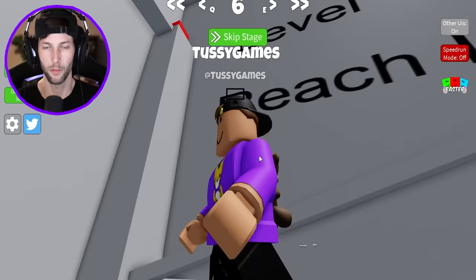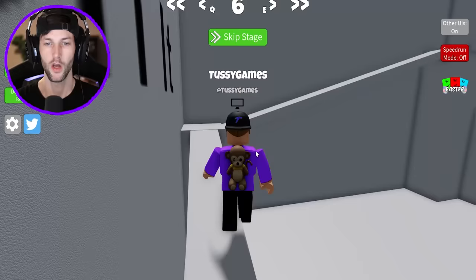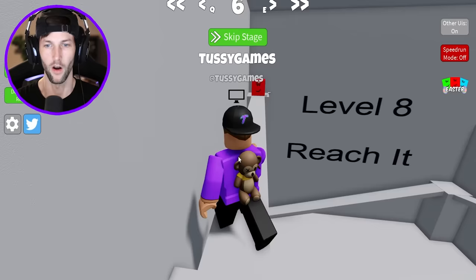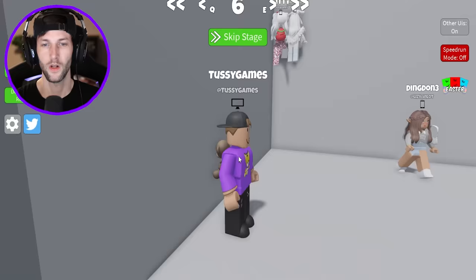Level eight: reach it. We have to reach the block. It's all the way up top, and somehow I fell. Is this a troll, or do we really just have to walk all the way up here? There's no way it was that easy. Well, I guess it was that easy.